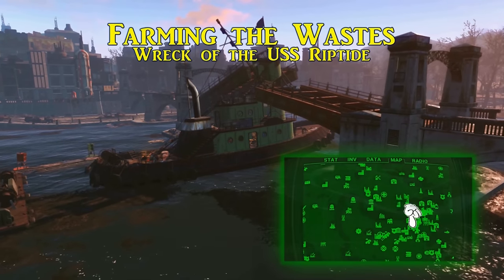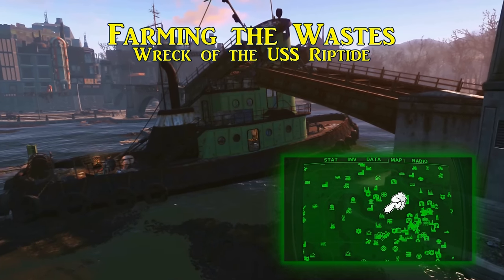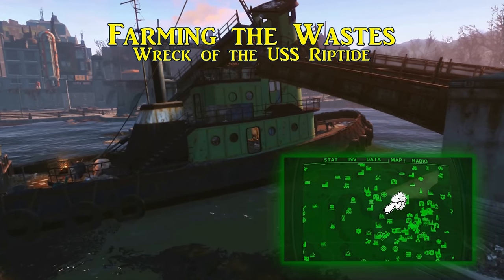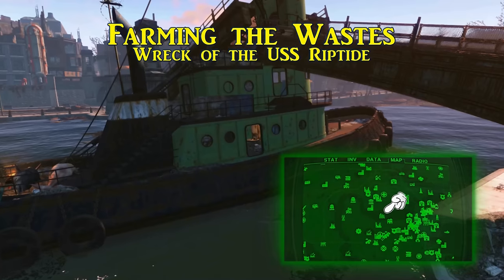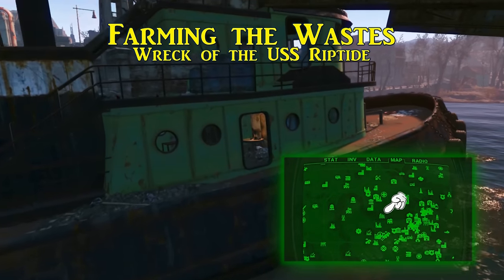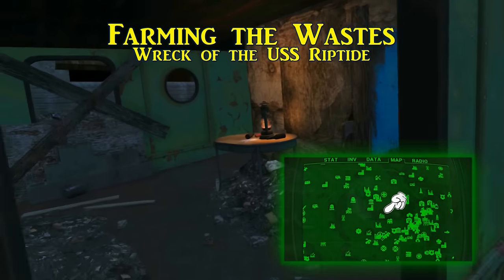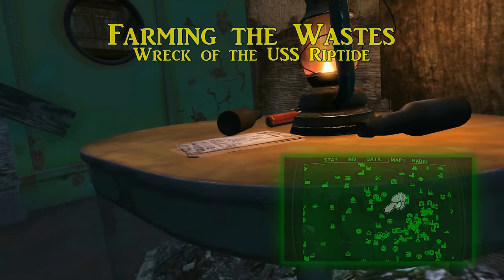The ninth and final Wasteland Survival Guide, called Farming the Wastes, is found within the wreck of the USS Riptide, a tug that is permanently moored with a bridge in the channel north of Diamond City. This one is found inside the ship's cabin, and once you've collected it, it permanently increases healing effects from fruits and vegetables grown in the wasteland by 50%.